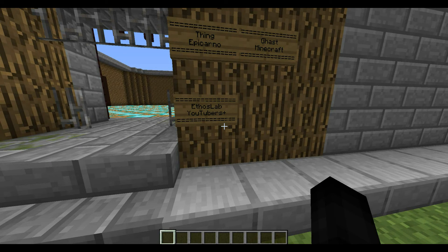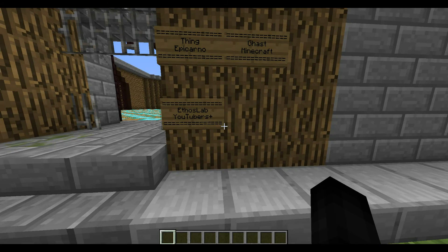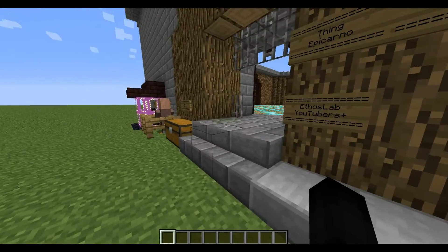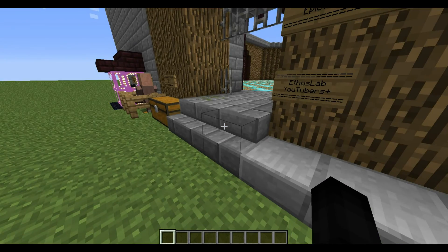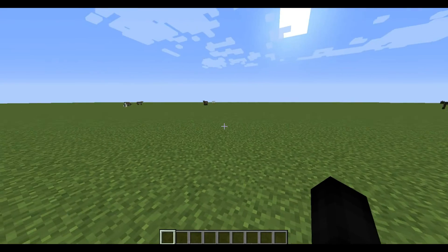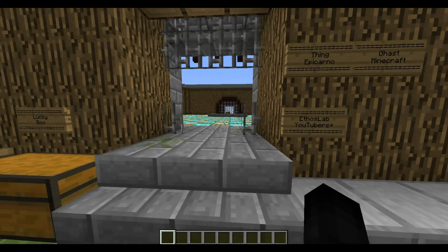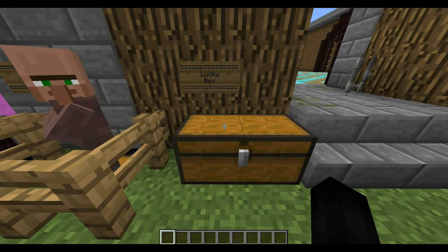Ethos Lab mobs have 50 health, attack in packs just like pigmen, but don't have much armor — that's basically going to be their weakness. Let me lower my sound real quick because it's a little too high. If you guys are excited and want to see more, please hit that like button to show support, and let's get this started.